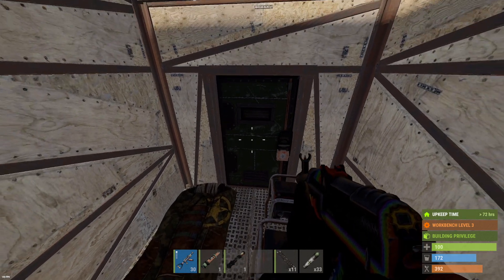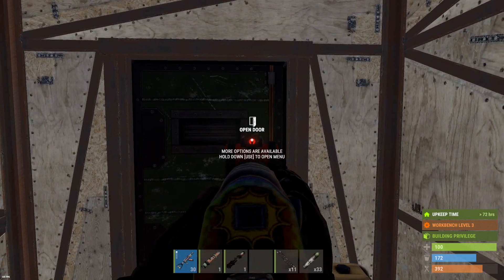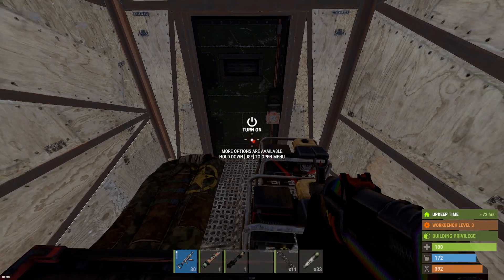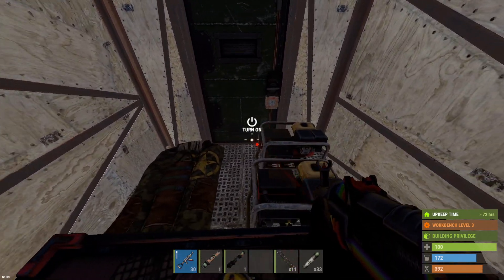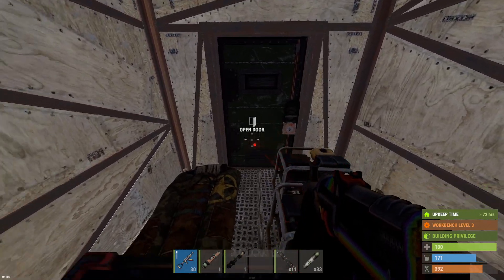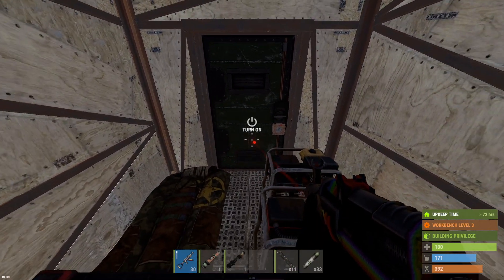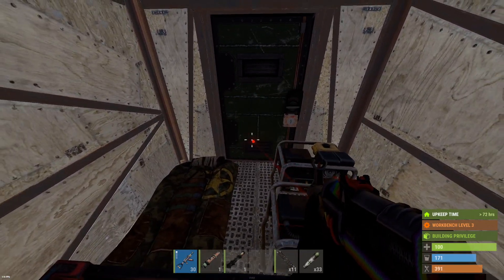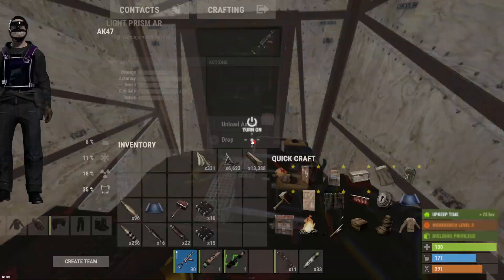Hey guys, we're back with some more raids. A few things I want to cover before we start - I found a base that's pretty epic. Yesterday we made some huge mistakes when raiding. First mistake: we tried to loot the TC when the server was restarting, so all the loot despawned. Second: we got countered on one of the biggest jackpots ever - 100,000 plus sulfur in the TC. This time I've got turrets up.